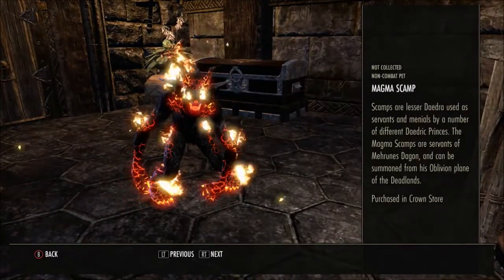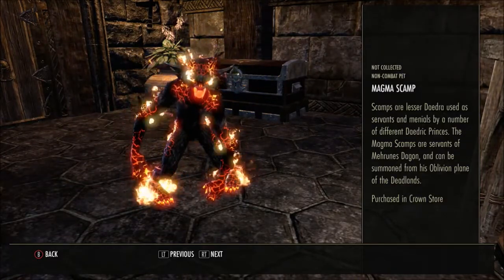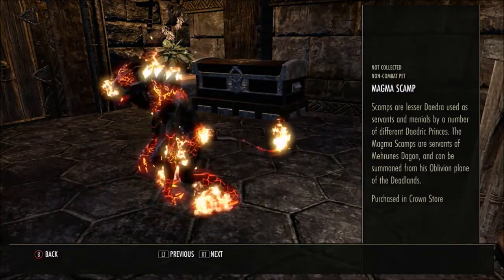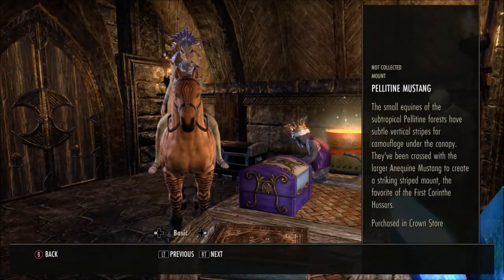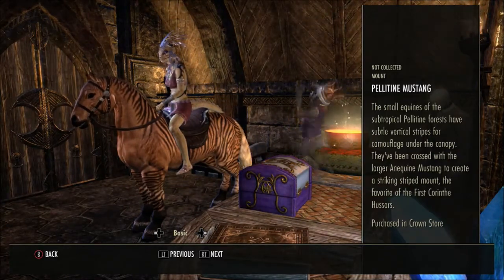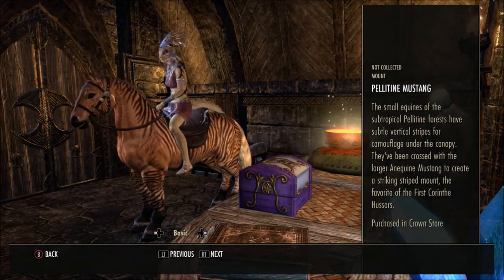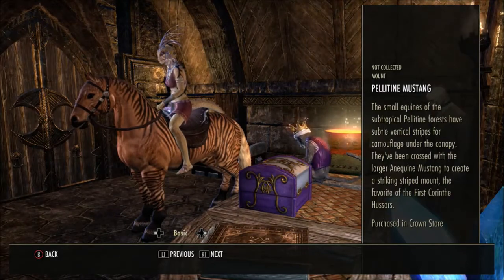Then we have the Magma Scamp. Scamps are lesser daedra used as servants and menials by a number of different Daedric Princes — the Magma Scamps are servants of Mehrunes Dagon and can be summoned from his Oblivion Plane of the Deadlands. He's on fire! And then we have a Pedatine Mustang. The small equines of the subtropical Pedatine Forest have subtle vertical stripes for camouflage under the canopy, and they've been crossed with the larger Anequina Mustang to create a striking striped mount — the favourite of the first Corinthe Hussars.